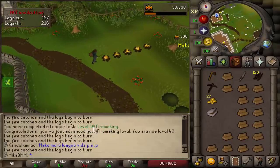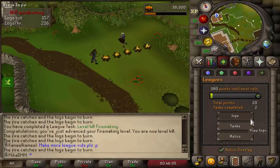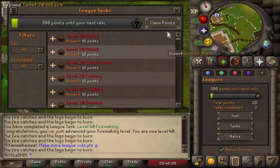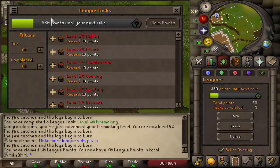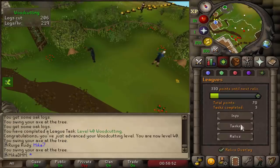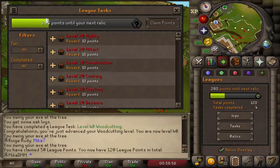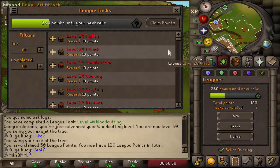We've completed a new task — level 40 Firemaking! Going under the task menu, we can claim points. 330 until the next relic — let's try to reach that today. And 40 Woodcutting accomplished as well — another task completed. Claiming those points gives us 280 until our next relic.